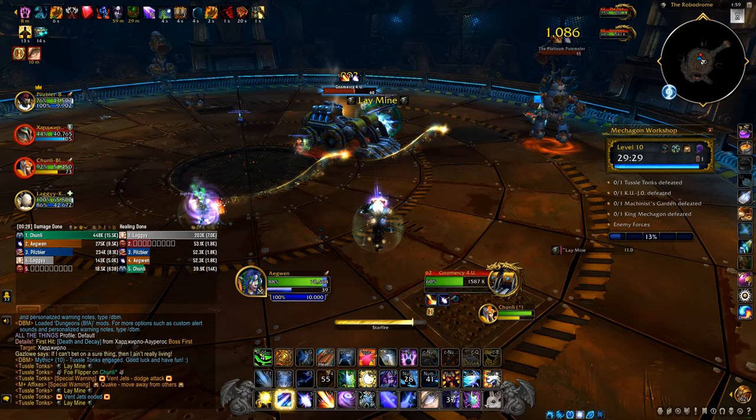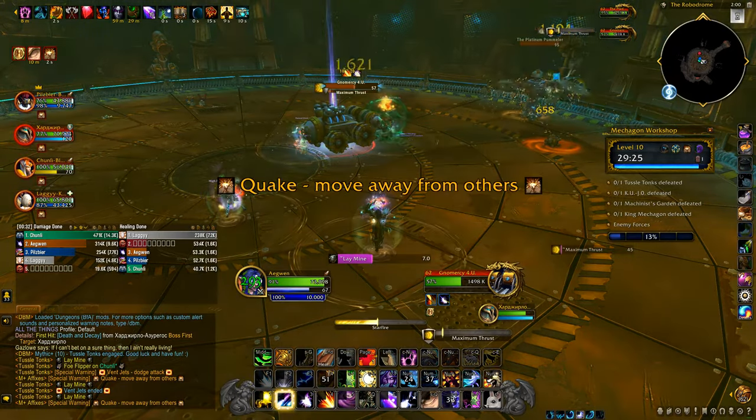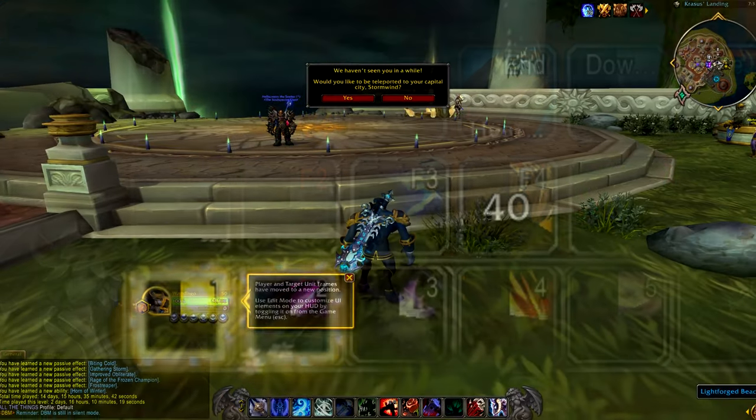There's also a hold to cast setting — great if you have a one-button rotation like a frost mage in classic, so you can just hold that button and it recasts automatically without having to spam it.